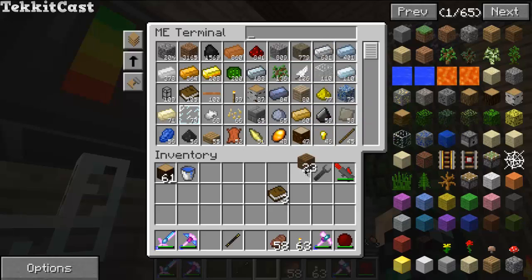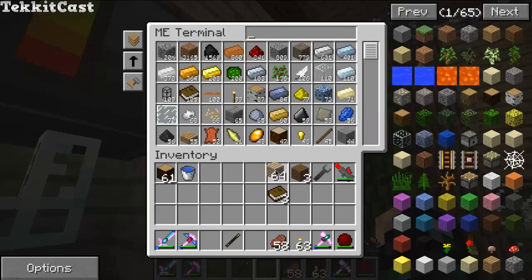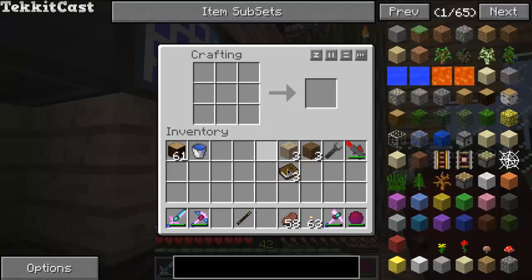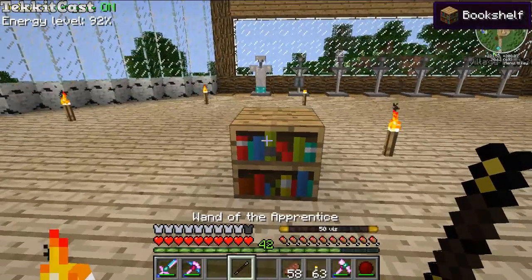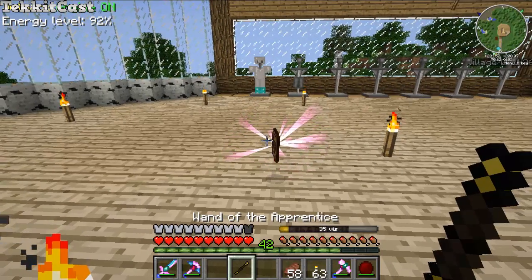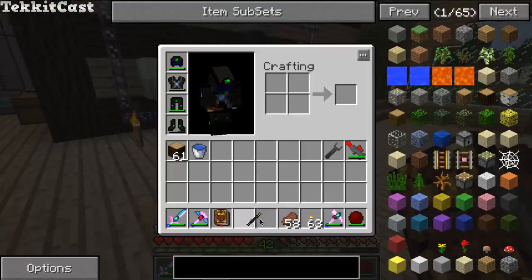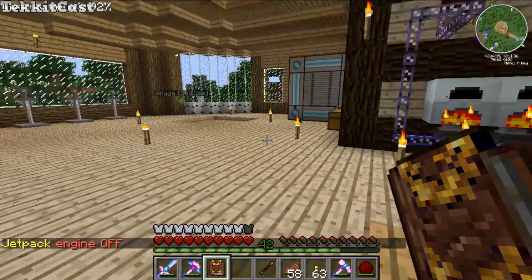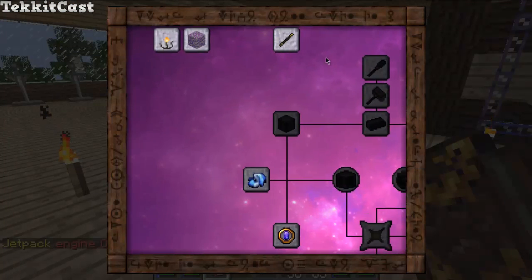Go in here and grab some wood — one, two, three, four, six. Let's see if it can be a multicultural bookcase: three of that wood, three of this wood, and three books equals a bookcase. Once you have your bookcase, place it down here anywhere and hit it with your Wand of Apprentice. It'll drop this book-looking thing — pick it up. The Thaumonomicon! You can open it up and it's got all the recipes that you know.